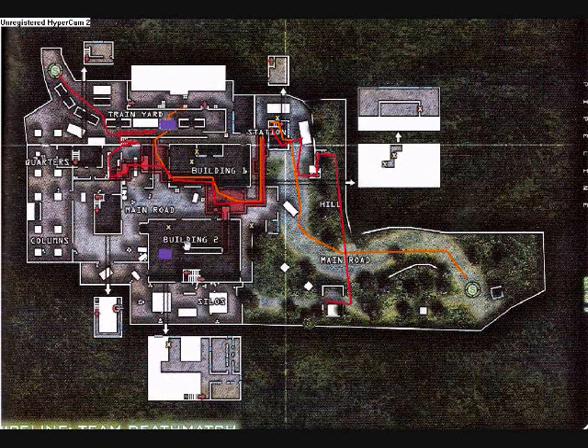For Spetsnaz, you spawn right here. I would choose a sniper class, maybe a light machine gun class or an assault rifle class. Run down by the train cars and plant claymores. The way to get them inside the bomb site is to run up to it — this doesn't work every time, but run up to it.